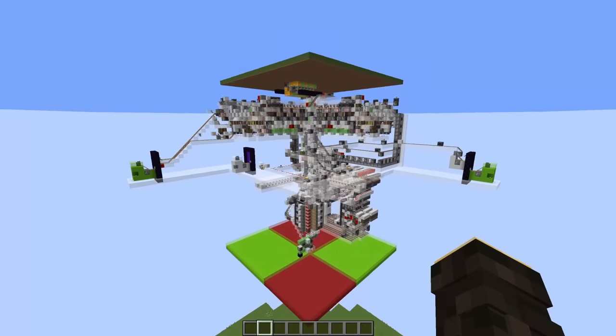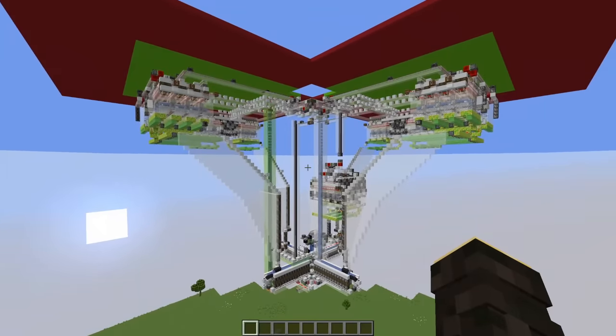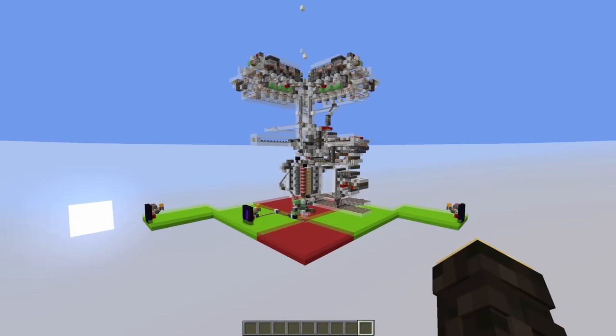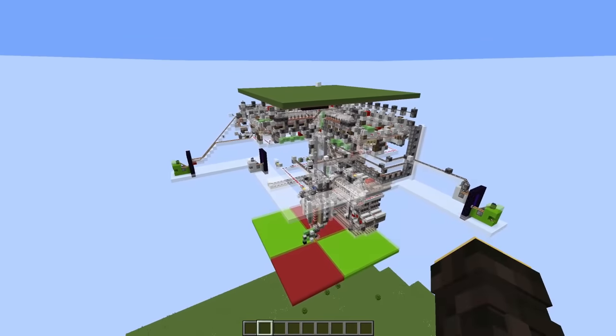So with all that in mind, let me introduce you to the Orbital Strike Cannon 4.0. The 1.0 being this abomination, the 2.0 being the original nuclear strike cannon, and 3.0 being a version that we skipped on the way to the new and improved design. So what improvements do we have on the latest iteration of the design?